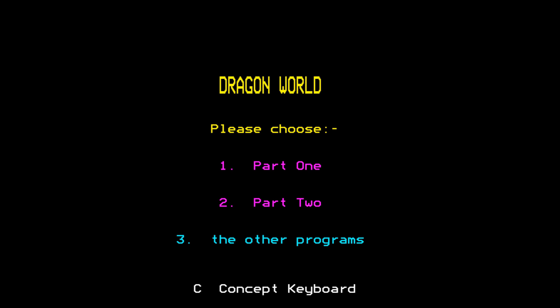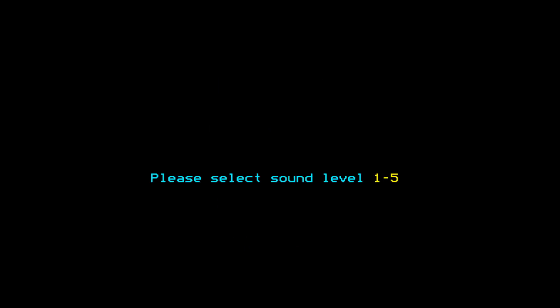Hey everyone, this is Pete. Welcome back to my playthrough of Dragon World on the BBC Micro, a game that I and a number of other people my age probably grew up with and played in the classroom. Last time we played through part one and we successfully found all the five teeth of Bugo. And we got a password which should allow us to go into part two.